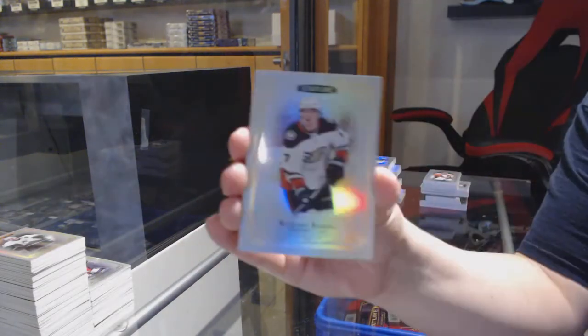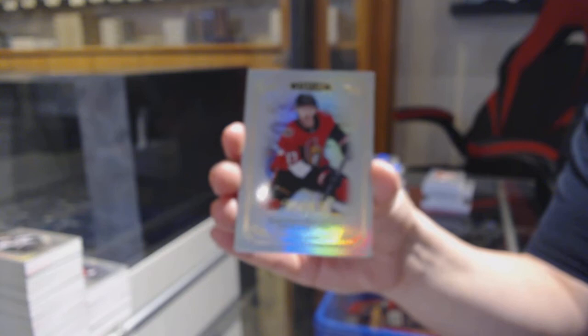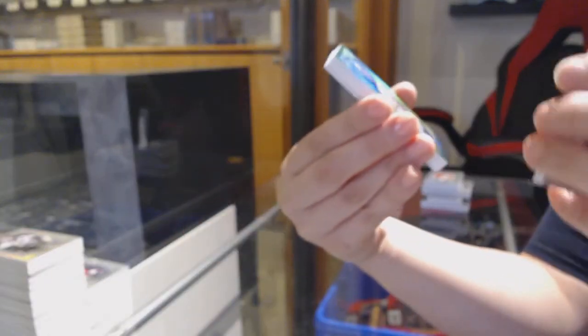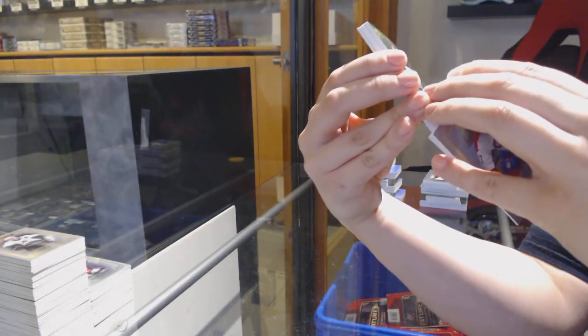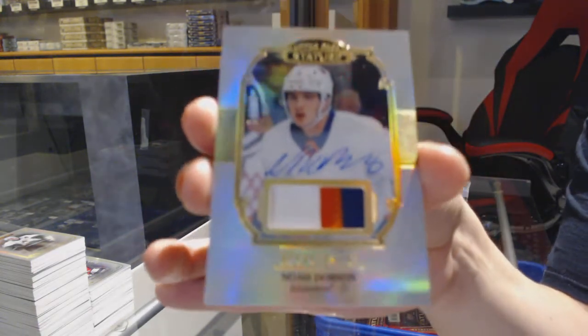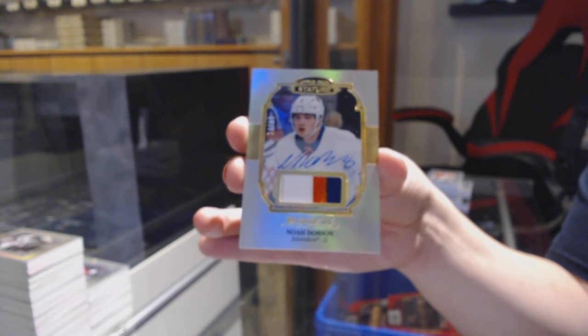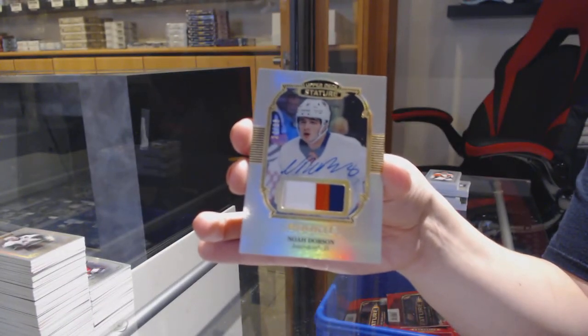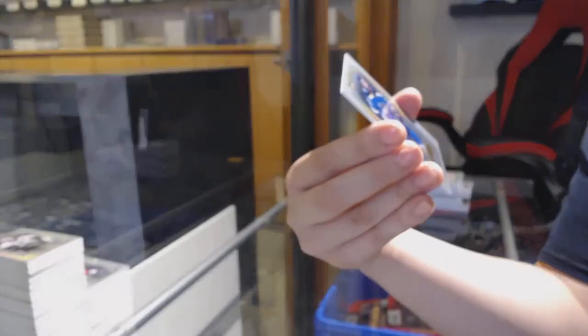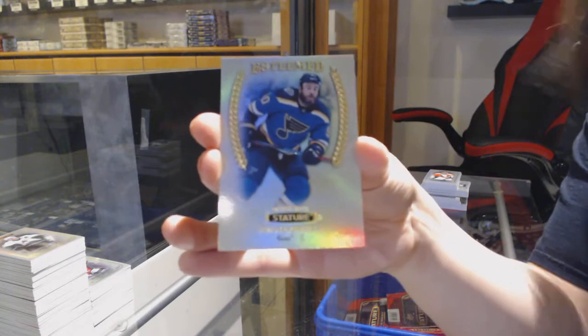Base for the Montreal Canadiens — Carey Price. Rickard Rakell for the Anaheim Ducks. Rookie of Jonathan Dauphiné for the Ottawa Senators. Green number to 149 of Joel Persson for the Edmonton Oilers. Portraits of Brock Boeser for the Vancouver Canucks. Rookie Patch Auto number to 33 for the New York Islanders — Noah Dobson. I'm getting more patches in this case than I did yesterday. Esteemed Bryan O'Reilly for the Blues.